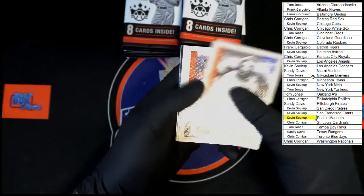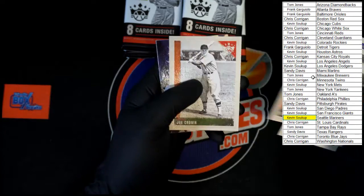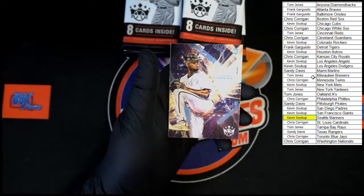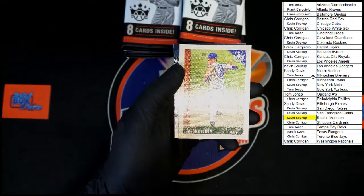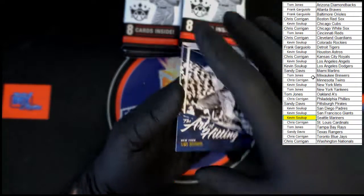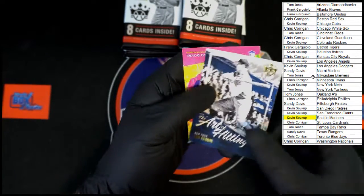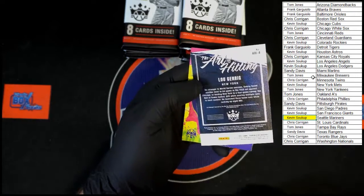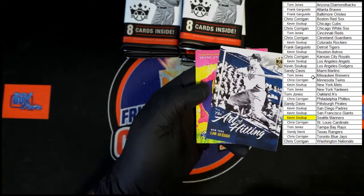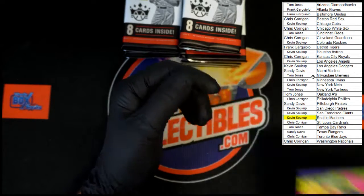Next pack: Gabby Hartnett, Bryce Harper, Marcus Stroman, Joe Cronin, Edward Cabrera rookie, Jacob deGrom, Lou Gehrig — look at that, the Art of Hitting. Very nice. Up behind that, a Deval rookie for San Francisco.